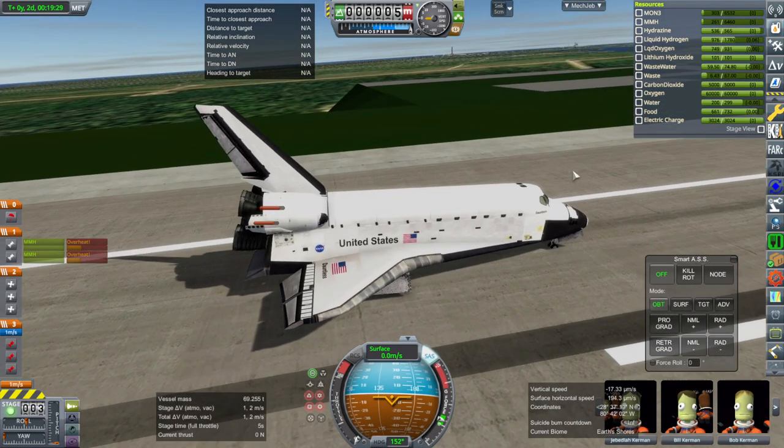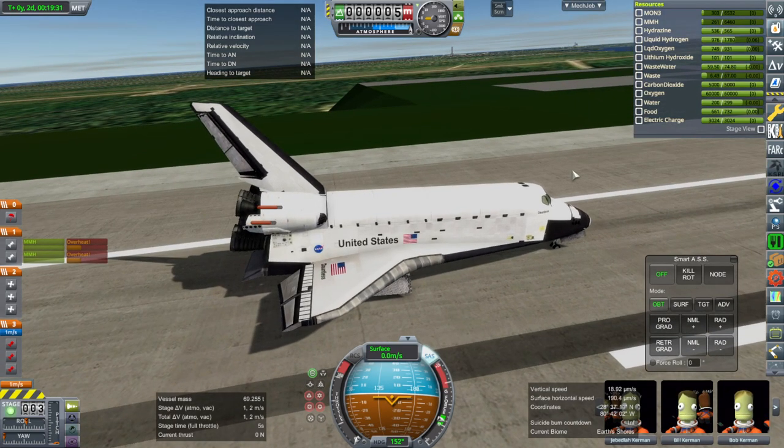Some improvements can be made as far as how I brought that down. But there you have it — the first test of the Dauntless Shuttle, the extra lightweight shuttle that I'll be using during my Twitch live streams on the Shuttle Saturday series. Thank you for watching. I hope you enjoyed this video. If you did, please press like, leave comments or suggestions in the comment section below, and I'll see you next time.